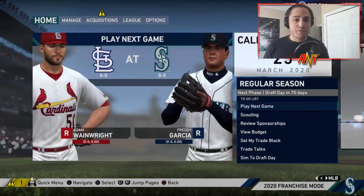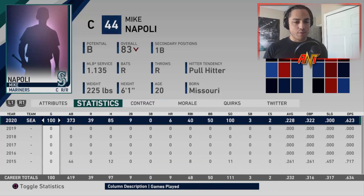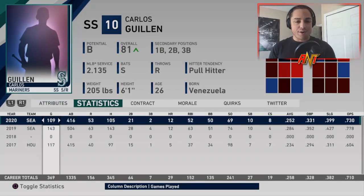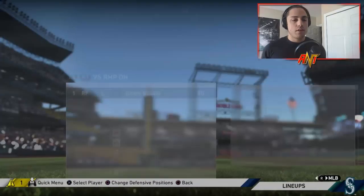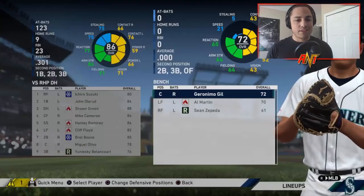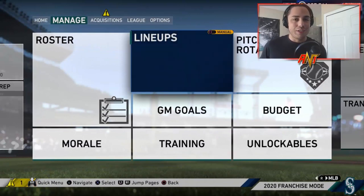Season two is in effect. At the trade deadline, Mike Napoli is going down and not really doing well, so we're going to trade him. Carlos Guillen is actually having a good offensive season in home runs and RBIs, but we're going to trade him for someone better — a 19-year-old 85 overall Hanley Ramirez. We're making that trade. We also signed Geronimo Gil from free agency for the rest of the year. I like the team overall.